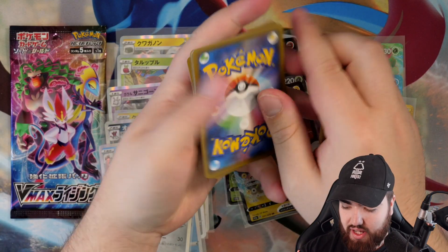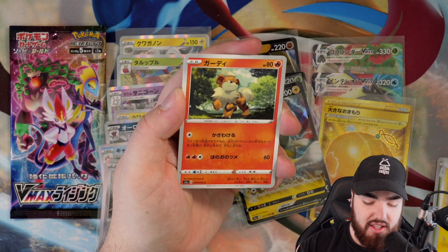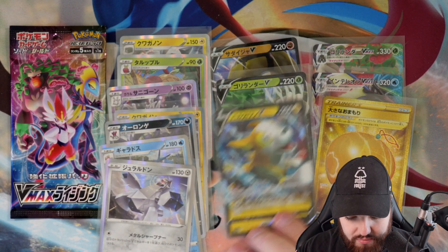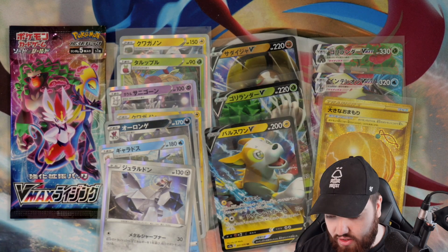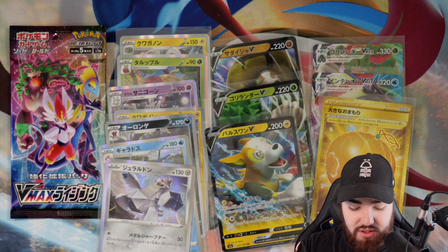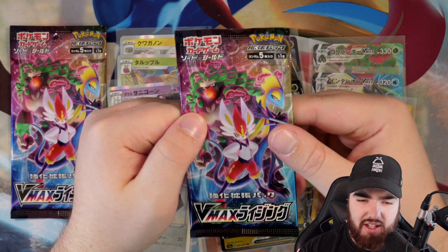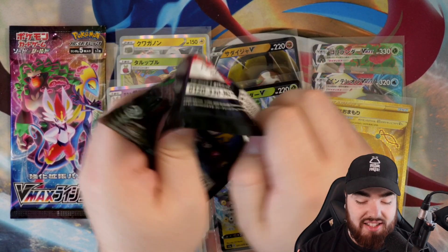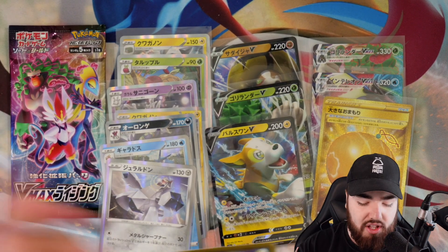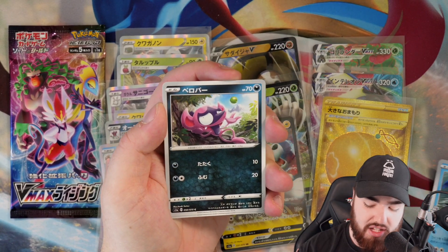All right, this is the second-to-last pack. We have Butterfree again — what are the odds? Helioptile, Growlithe, Natu, and the final card being Skyla. I've actually been unlucky today. We got the Golden Secret Rare so we're calm, but in terms of V cards and V Maxes, I would expect to see at least one more V Max or one more V card. We've got two packs left — we could see two V Maxes then. Hold off, a Cormorant first time I had that. The card feels weird.